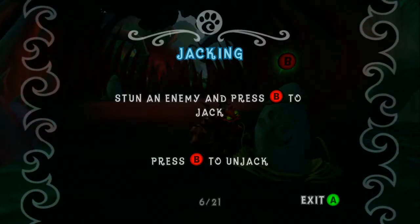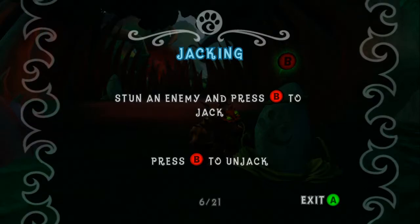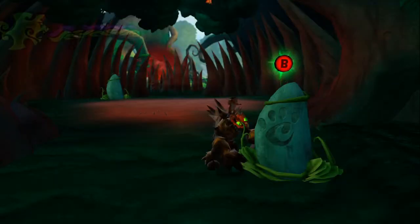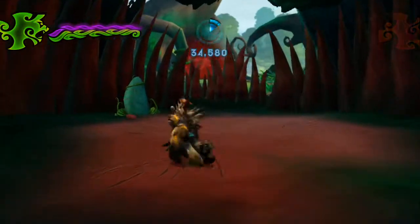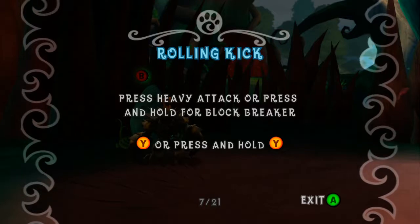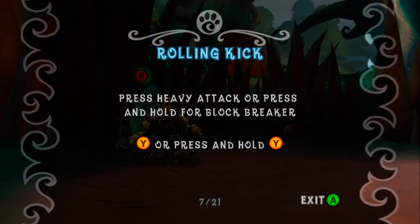I'm going to hit an enemy and press the B button to jack onto it. Press the B button again to un-jack it — basically jump off it, like so. Although Crash can also stand in the air for some reason. Press or hold the Y button to charge the attack for extra damage, or press and hold Y for a block breaker.